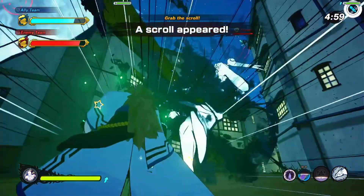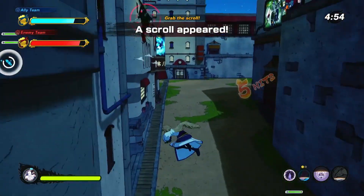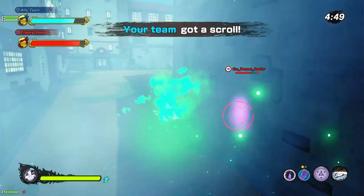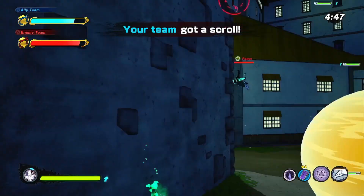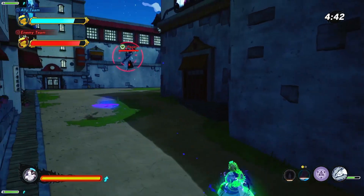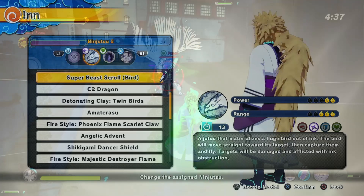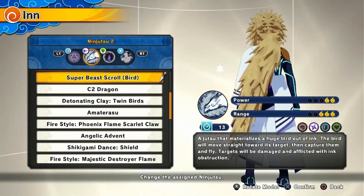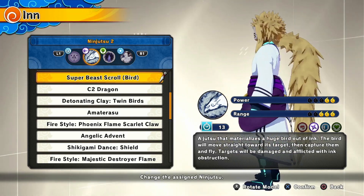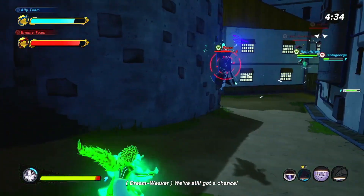For our second ninjutsu, we're going to be using the Super Beast Roll Bird. This will cause even more confusion because it puts an ink blot on the opponent's screen and they can't see their HUD at all — no health, ninjutsu cooldowns, ultimate charge, or anything. This one has 2 in power, 3 in range, and a 13-second cooldown. It materializes a huge bird out of ink that moves straight toward the target, captures them, and flies. Targets are damaged and afflicted with ink obstruction, which is the main reason we're using it.